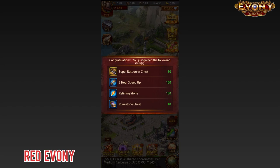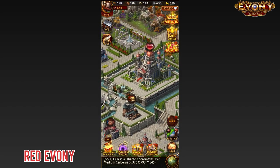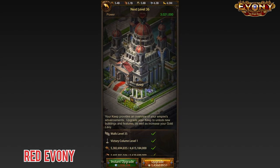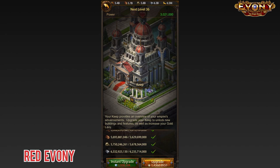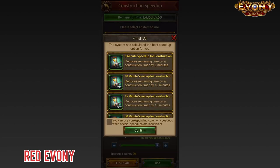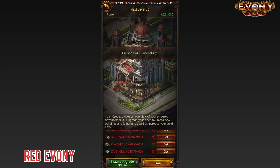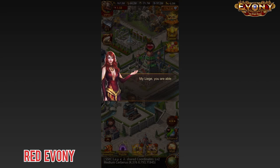And I get some resources as well, which is nice. Next, we go to the keep. All the requirements are done. We load it up and go ahead to speed it up. And there it is, folks — K36.